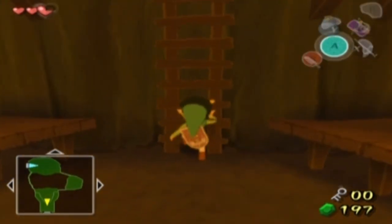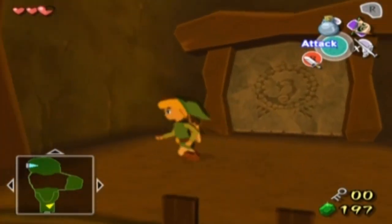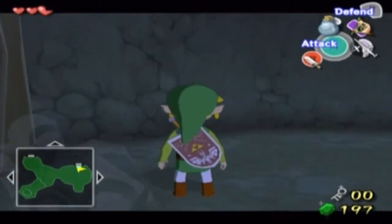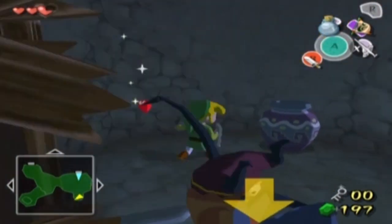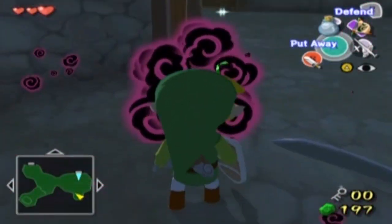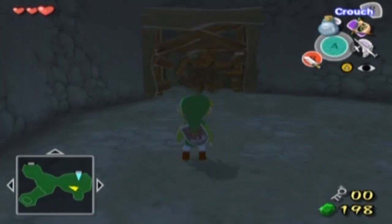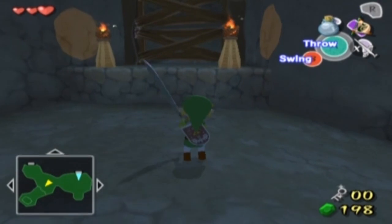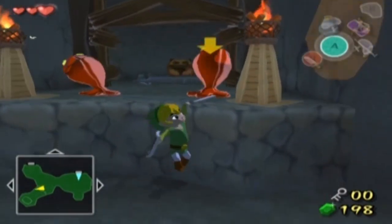It only takes one hit normally. They drop an item called chu-chu jelly. There is a shop on Windfall Island that makes these coloured jellies into potions for you, after you bring them a certain amount. The red ones regenerate your health, the green ones do magic, and if you're lucky enough to get blue ones, they do what blue potions normally do in Zelda games — refill your magic and your health. They're definitely worth keeping an eye open for.